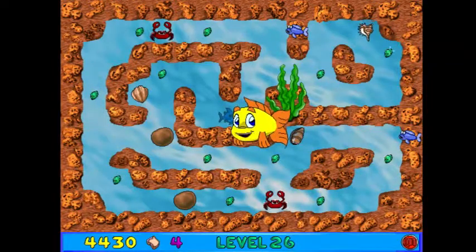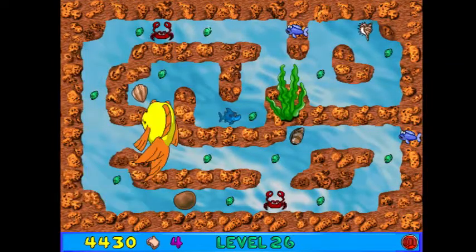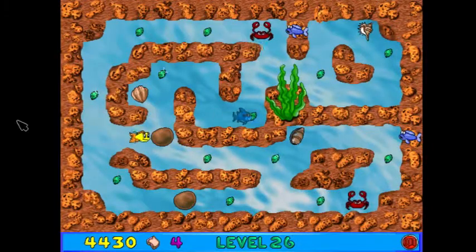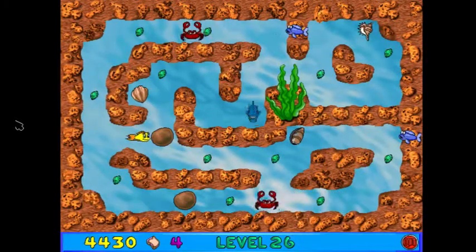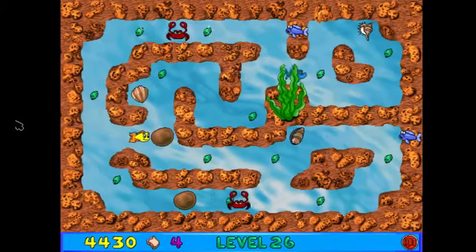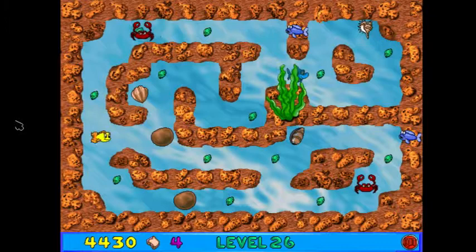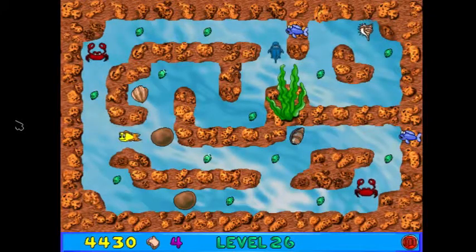This maze is amazing! Welcome to World 6, the Crumbling Cavern. It's called that because of these boulders here — this is the new gimmick. These don't look like the rest of the walls. We can actually push these around, provided they're not right up against the wall. And if we push them, they'll basically go flying until they hit a wall, and then crumble.